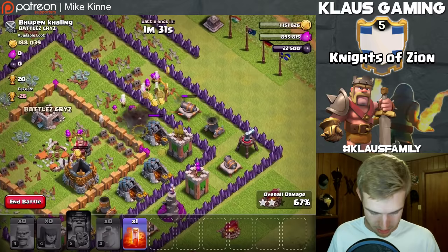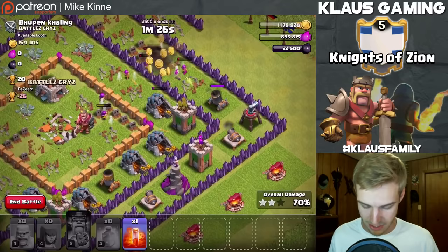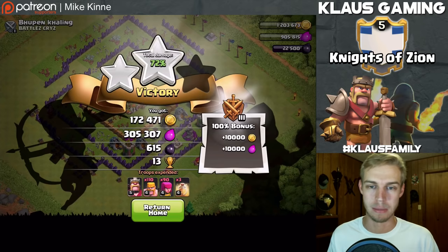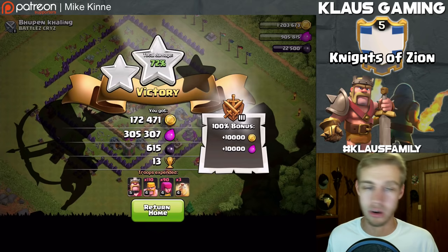We're not going to grab all the gold but we'll get a decent amount. They're not one-shotting the archers, so that's good. All the archers are down to just one group... and it's gone. 305,000 elixir - that's what I'm talking about! I would love to find 10 or 12 more of those within the next hour, but that means I'd have to boost.